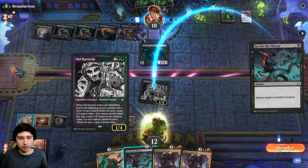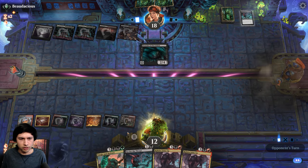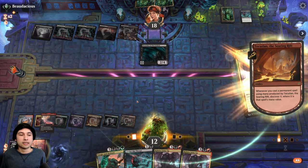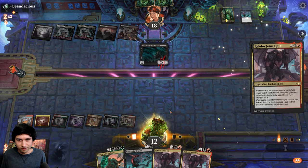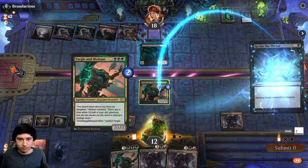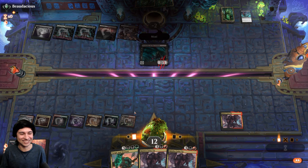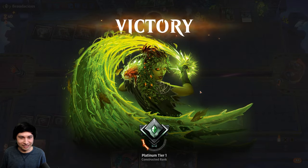Oh wait, I can kill it with Go for the Throat — I didn't even consider that. I need one mana. Wait, no — I have the mana, we're good! Please don't concede! I don't give a damn — why did I cast that? I don't know. That is funny as hell. Okay, I can't believe I got it. First match. I would struggle to find that though. That was one of the best matchups I could have hit.